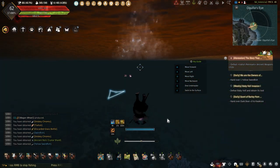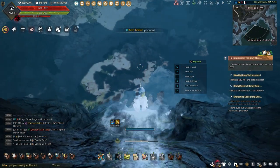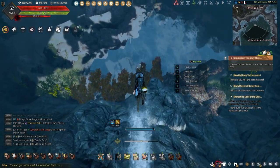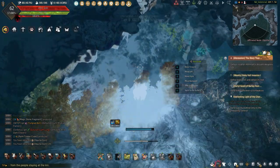Diving will consume breath each second underwater, which if you're not using any underwater breathing items or buffs will not last long. So before you can start looking for a spot to gather coral, you'll first need to get the gear to keep you gathering underwater longer.